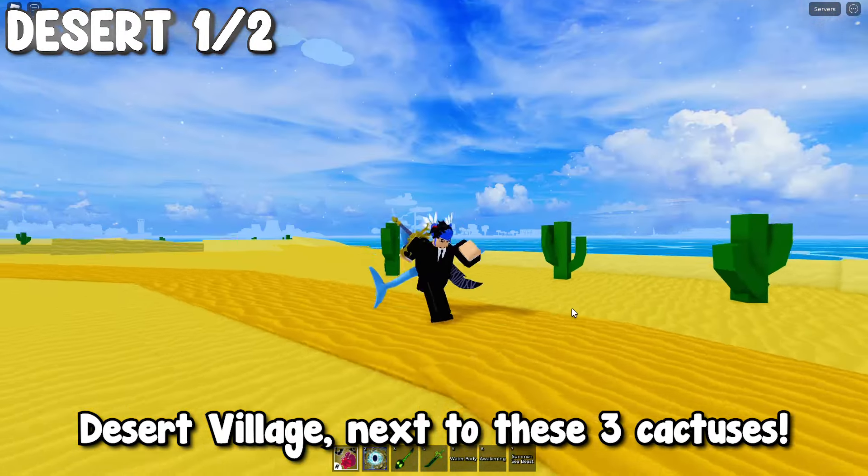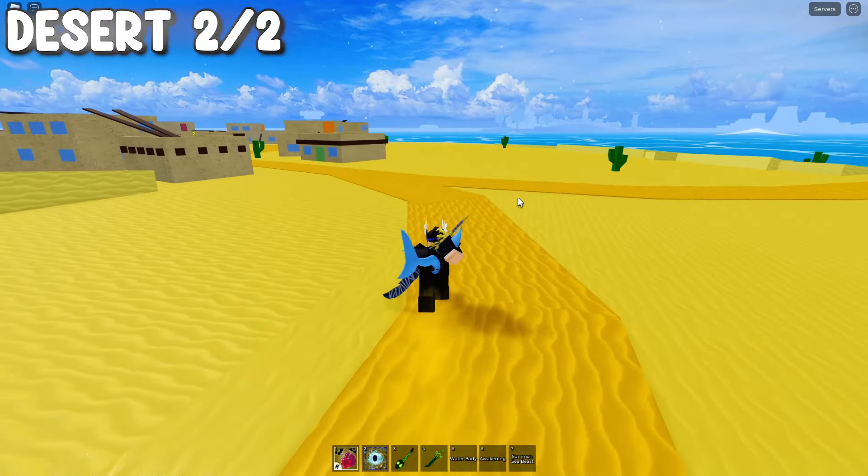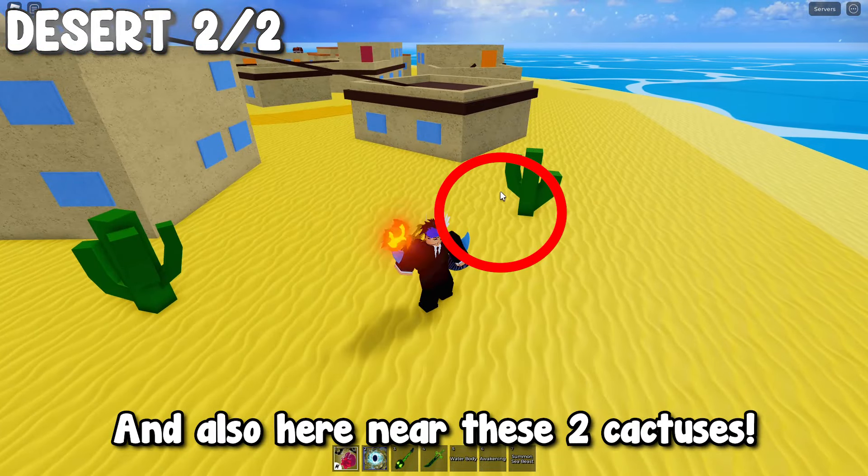And next to this tree behind the buggy boss. Desert Village: next to these three cactuses, and also here near these two cactuses.